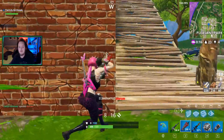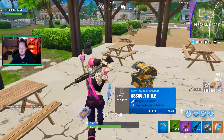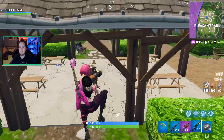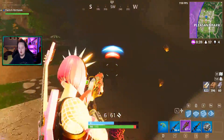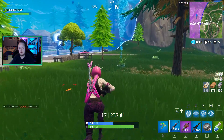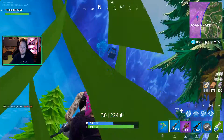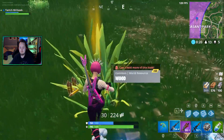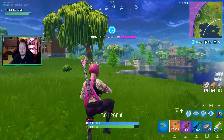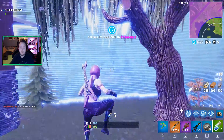He almost killed himself! Let's go. We got chug jug — nice. Oh, a chance — hello! I shot the balloon off and it's still going the same speed as if I never shot it. That's weird. Oh, a scar — nice! Hey, put your bullets into someone else. The storm takes 10 damage now.